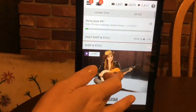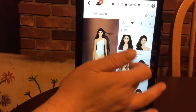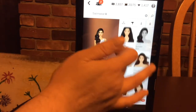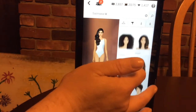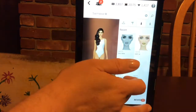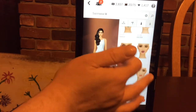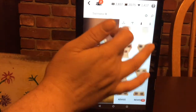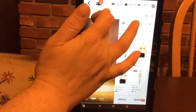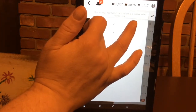We are playing Covet Fashion today, and I'm going to take you through styling one outfit. I put a bathing suit on her to keep her modest while I'm styling her. Those are some of the hairdos and makeup that you can use. I am level 54, so I can use any of the hair and makeup that is available.